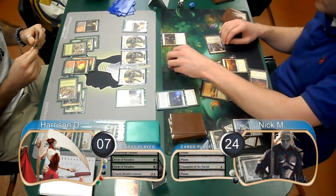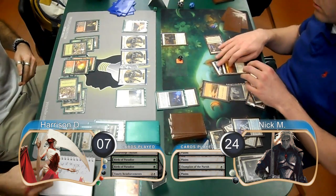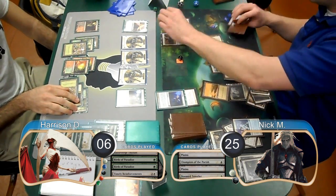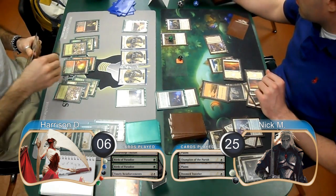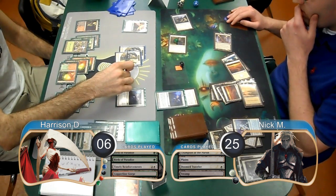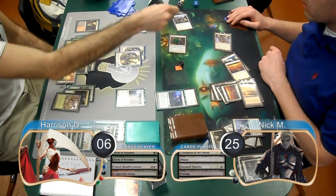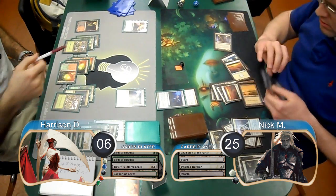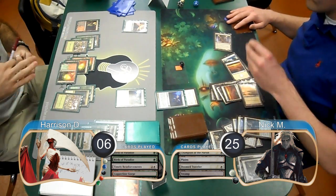Nick chose to activate his Vault and attack with his token, so Harrison took it going down to 6. Post-combat, Nick played another Doom Traveler, pumping his Champion. Harrison just played Land Go and then Nick activated his Vault and attacked with his team. Harrison chose to block the Traveler with one token and the Champion with the other two, killing them all, then took 1 damage from the token going down to 5. However, Nick forgot to get himself another Spirit when the Traveler died.